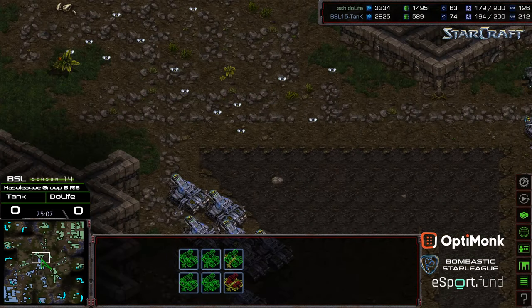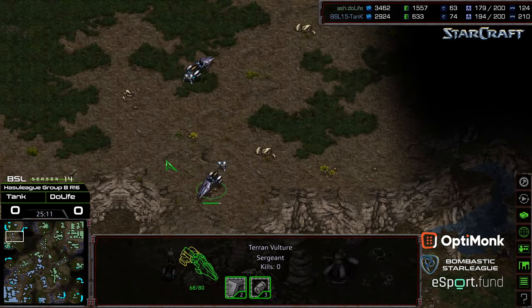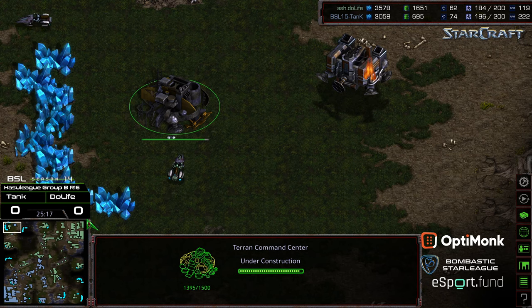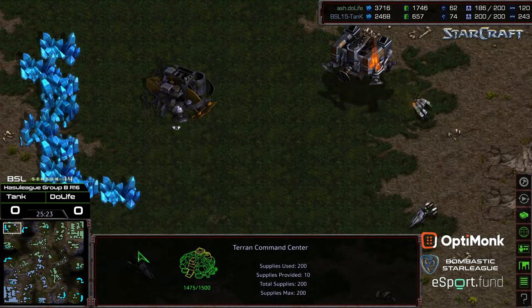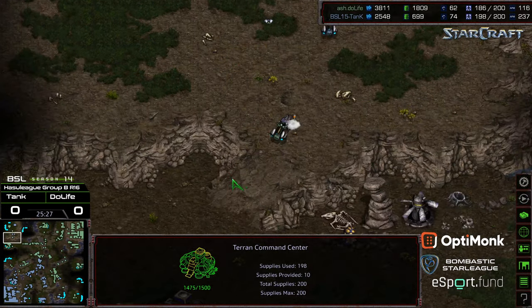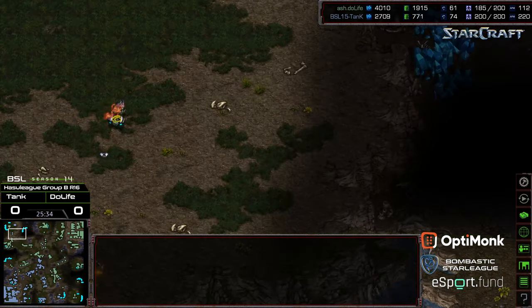There are just maybe too many tanks right there; some vultures able to sneak through as a result and plant some mines. Looks like they are going to be able to halt that upper-left-hand base. But as far as Tank is concerned, I don't know that these are wins — because a win would be landing a command center of his own. So able to slow Duelife's economy down a tad, but Duelife is still running on three bases. SCVs transferring.